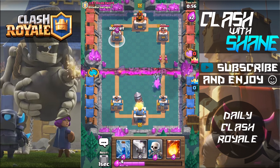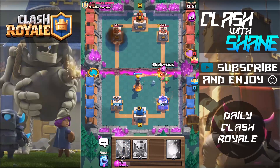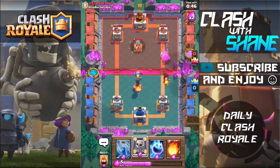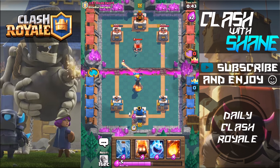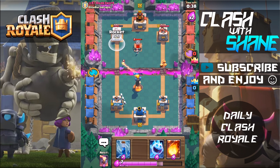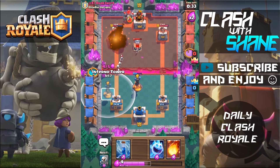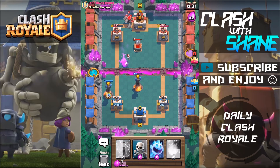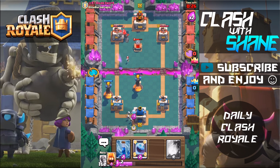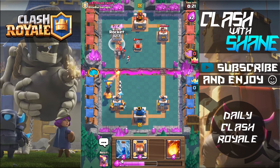Let's just shoot a rocket, inferno tower right here, and skeletons back here to pull that baby dragon back. There's no way we can win this with this little time left — we should have just been rocketing earlier. He's gonna switch to the left hand lane with that golem, so let's just rocket right here. We'll use another inferno tower right here. Maybe let's just try and cycle super duper fast and see if we can get a clutch double rocket to take the tower down.